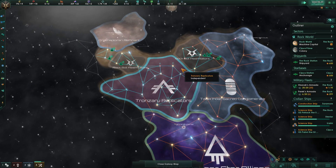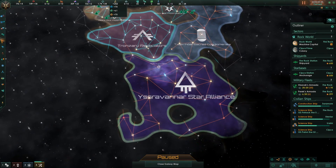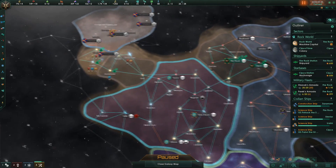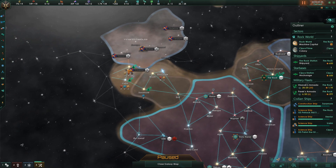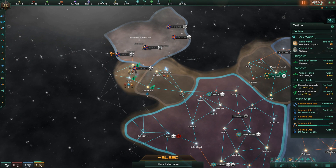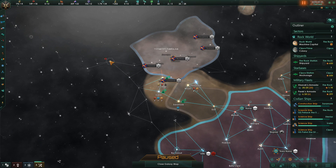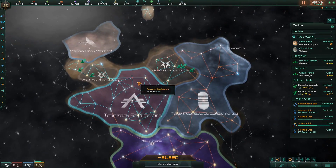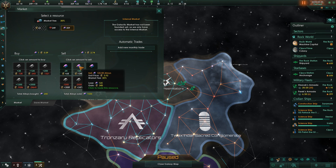Our economy is more balanced now — research is not great but not terrible. But here's the problem: we are once again trapped. This is a group of militant isolationists — if we grab any of these systems, they will go to war with us. So we need to jump again, which is going to cost loads of influence, and thus we're trapped.